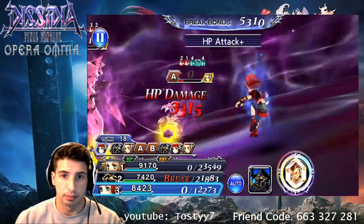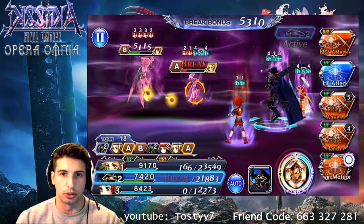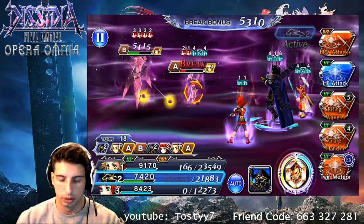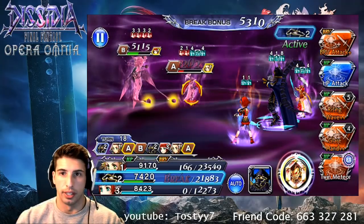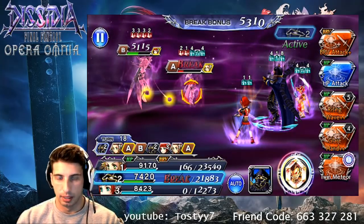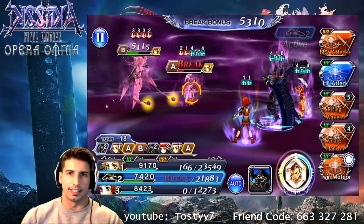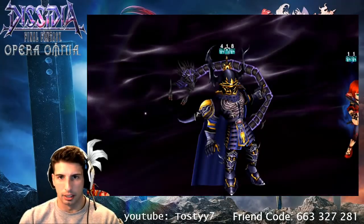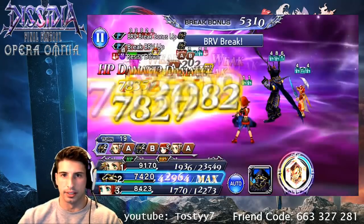His Blizzard combo makes him a little bit easier to use. Oh — what are you doing game? Alright stop right there. We are gonna cast Twin Meteor. Wait, what's going on — it was going so well. Let's cast Twin Meteor and see if this works a little better. Sorry about that guys, I seriously don't know why it does that sometimes.